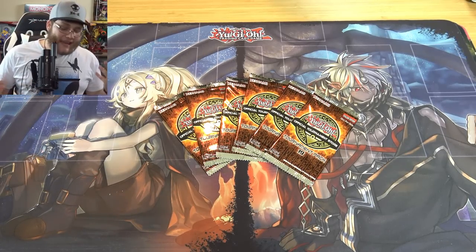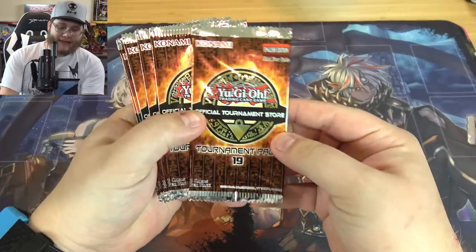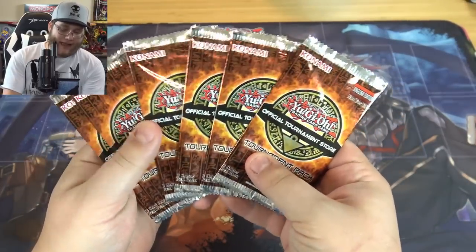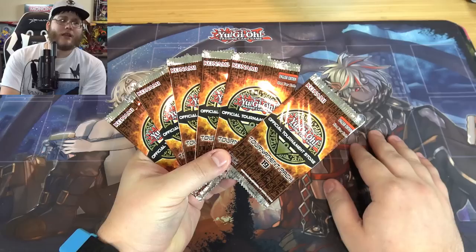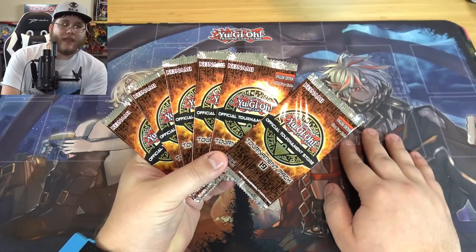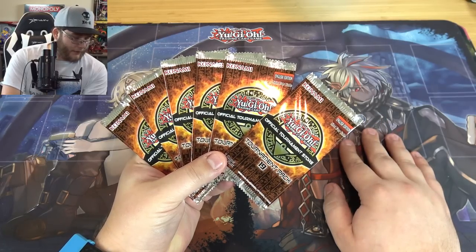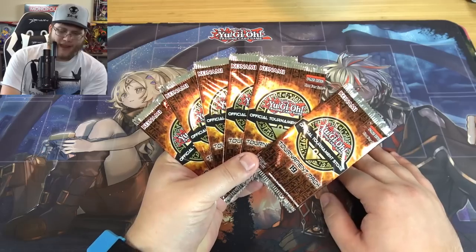What's up everyone, this is Cyberknight, and today I thought it'd be fun to open up some Yu-Gi-Oh OTS Tournament Pack 19 for you guys. This new one has Adventurer Girl Enchantress as an ultimate rare, Skill Drain, and also Fallen Albaz as the other ultimate rare. I thought these were kind of weird choices but I really do like this set.